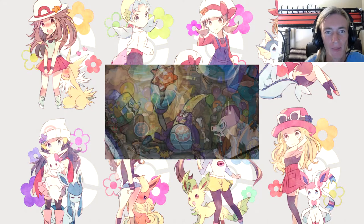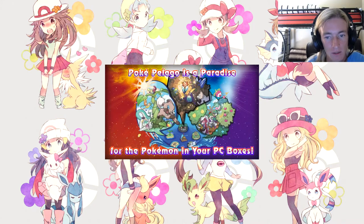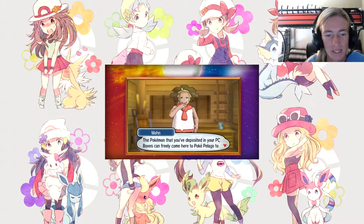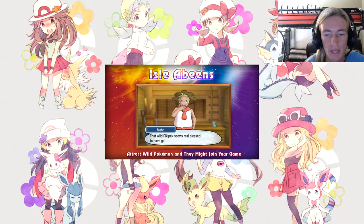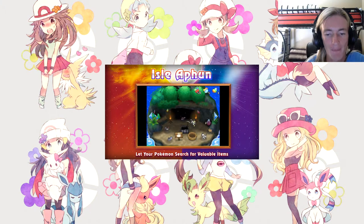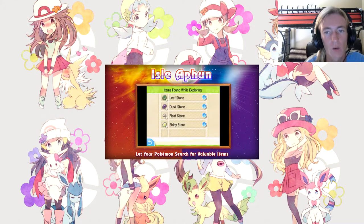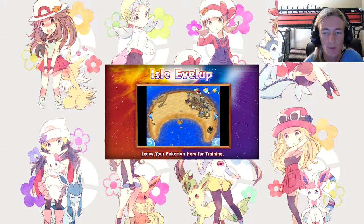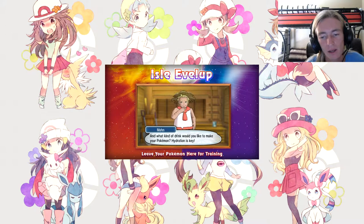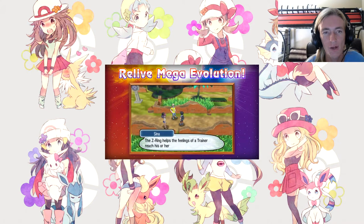Pokepelago is a paradise for the Pokemon in your PC boxes. The Pokemon you've deposited in PC boxes can freely come to Pokepelago to have a bit of a chill time. Isle of Beans attracts wild Pokemon that might join your game. Isle of Aphun lets Pokemon search for valuable items. Isle of Evue lets you leave your Pokemon there for training.